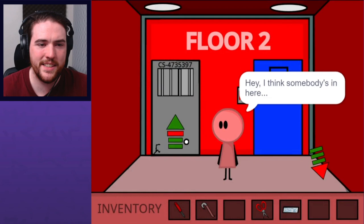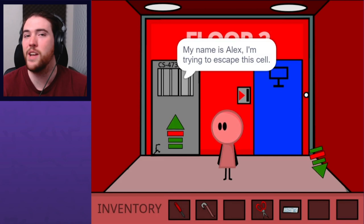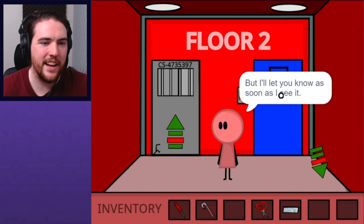"My name's Anton. I'm trying to escape this complex." It's a complex — complex, I tell you that. "My name is Alex. I'm trying to escape this cell. You wouldn't happen to have the key for this cell door, would you?" Sorry, I don't, but I'll let you know as soon as I see it. I saw it — although I think it opened the other one. "Have you found the key yet?" No. It's different. Fantastic.